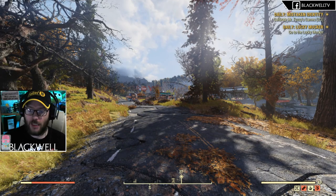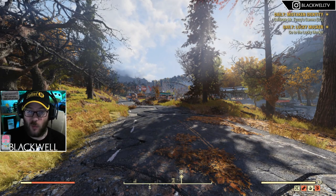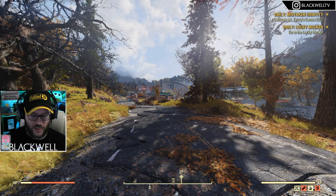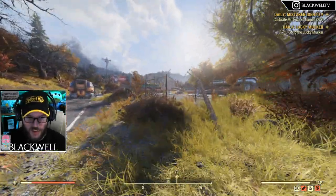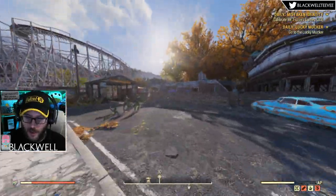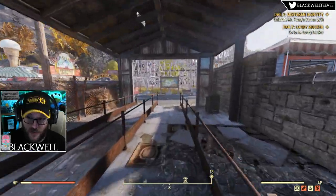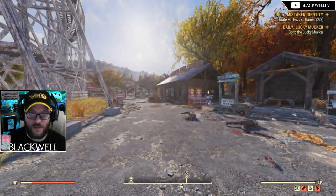What's happening guys, my name is Blackwell, this is Blackwell TV YouTube channel. In today's video we're going to be showing you where the Lucky Mucker locations are at Camden Park — this is where you spawn in. This is the first time I've been down here on this character. It's come up as part of Mistaken Identity, which involves three Mr. Fuzzy games that need calibrating.